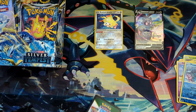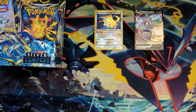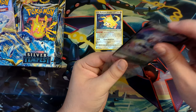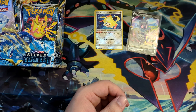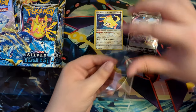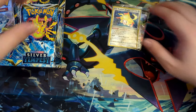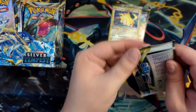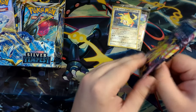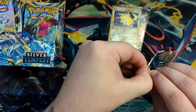Oops, that's upside down. I stumble on myself here a little bit. Let's sleeve up the Jirachi. So I ended up cancelling the order because 190 is too expensive — because you can, right now, buy it on Card Market for the same price.